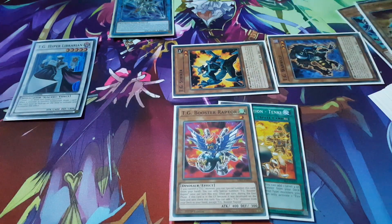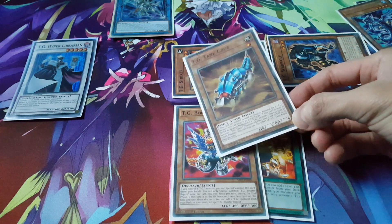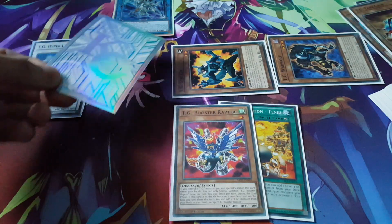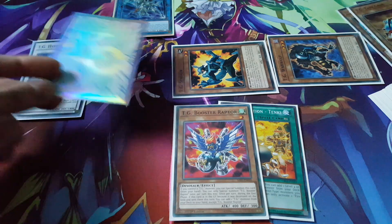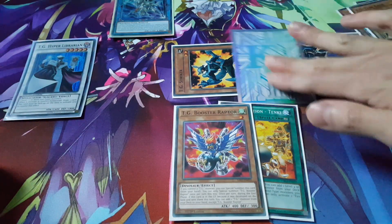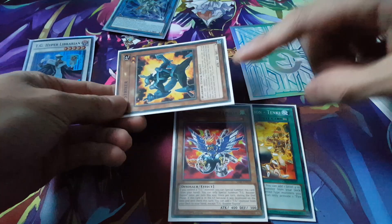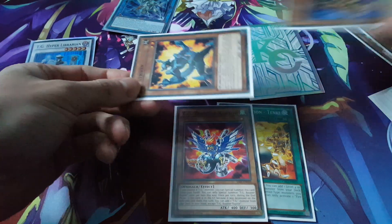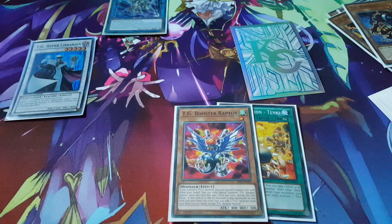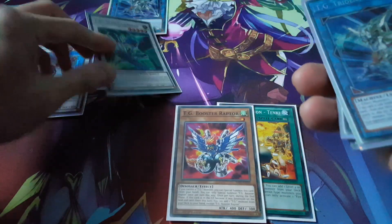Next, Tankrub has an effect: since it was sent as material for a TG Synchro monster, you could also special summon out a token, so we'll just bring out an imaginary token here — basically a level 1 tuner. We'll take the Striker, which is a level 2 tuner, as well as our Warwolf together, and this will allow us to Synchro Summon once more.